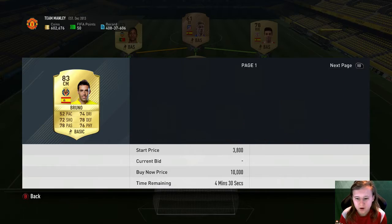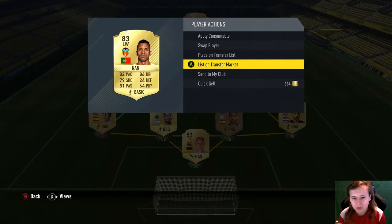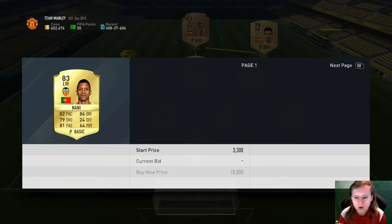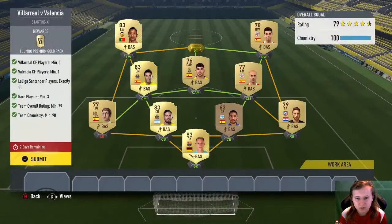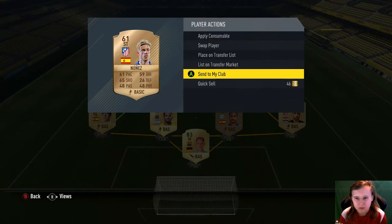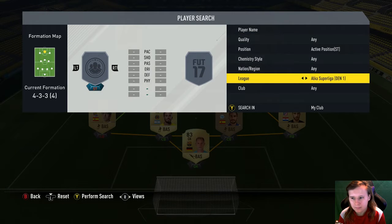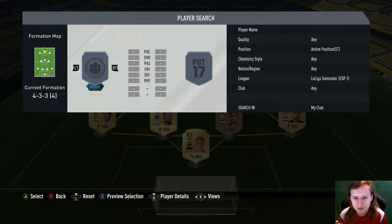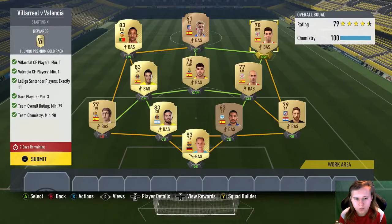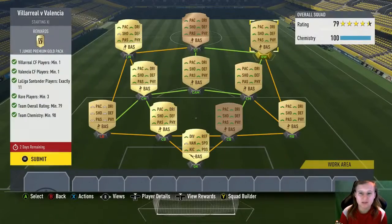He's about 2.5k. Moving on, Nanny I got for 2k — I know he's going for a little more now. I just use him because he's a rare. Then we got Nunez on the right wing. And Suazo — sorry, I'm not really good with names. But yeah, this is what I did for this matchup, so I'm going to submit this now and get myself one jumbo premium gold pack.